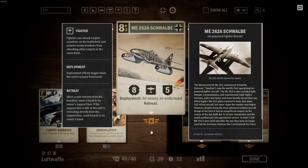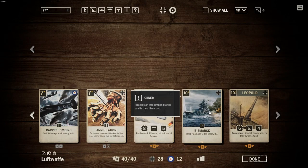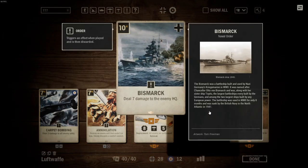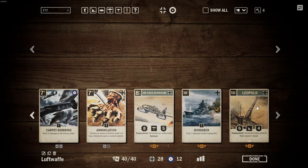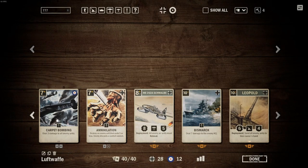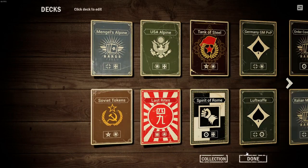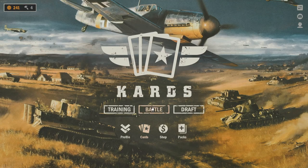Then we've got the Schwalbe — mixed feelings on this unit as well. It's not a solid card for me, but I love the thematics and I respect the history of this unit being the first jet-powered fighter aircraft ever in the world, so for that reason I have it in my deck. Then we've got the Bismarck — I just love this order, it's solid, so I added that. And then the Leopold — if you've played this game for longer than a week, you know the Leopold. So this is my deck — it's a strange one, but I've had fun playing with it. Let's jump in and have a match so you can see how this deck works.